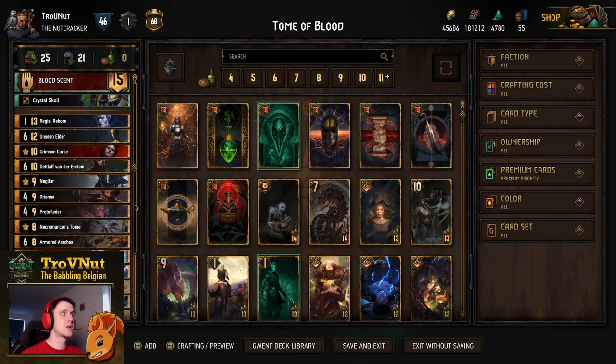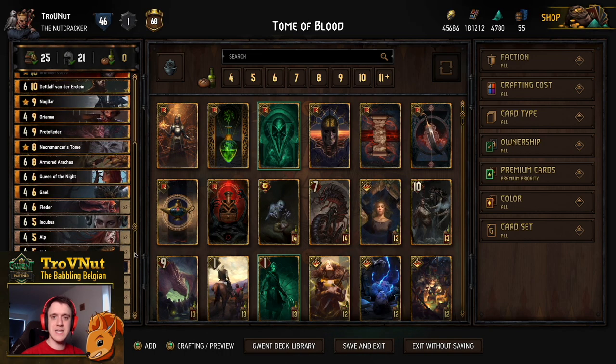We're going to go through each and every single card in this decklist one by one. If you want to check it out on your own, you can do so using the link in the description that leads you to the PlayGwent website. You can export the decklist there, and if you do, don't forget to upvote it — every bit of feedback is really appreciated, as is your support, as always. If you're not interested in the card breakdown, you can skip to the example matches using the timeline below.